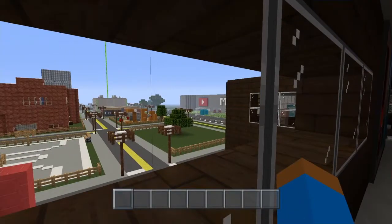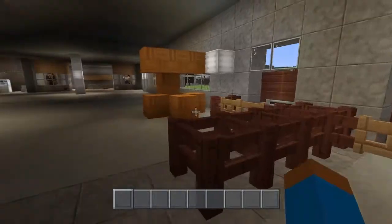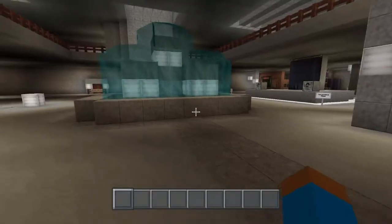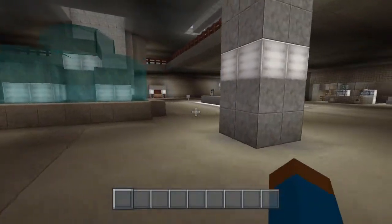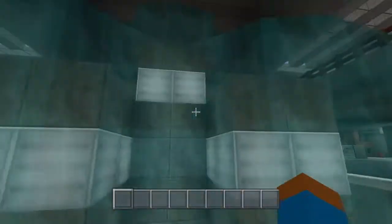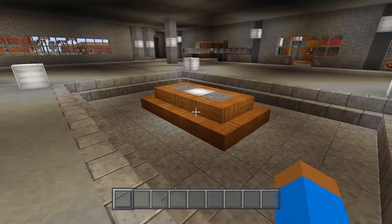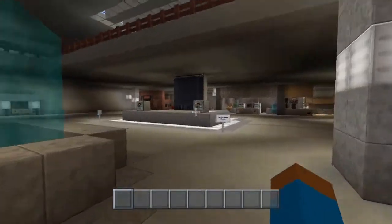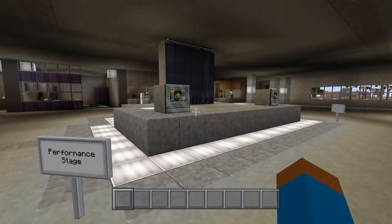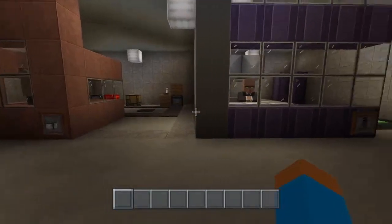Now we're gonna check out the Youtuber Mall. I put a lot of creativity into this. We got security right here — where's the other security? He was here right before I started this video. Here's the main area of the mall — it's called Youtuber Mall. If you guys are interested in coming by, we have the performance stage. I love this fountain — for the most part it is great. Got lights, even at night it shines brightly. We got a little seat down here in case your feet get tired. The performing stage is for anybody singing, rapping, dancing — do your thing.